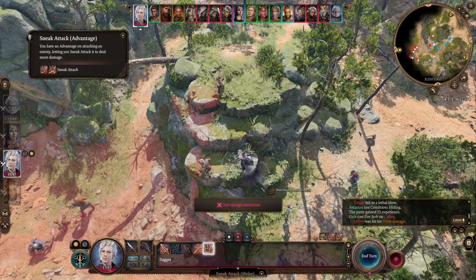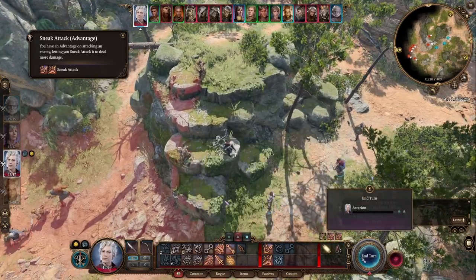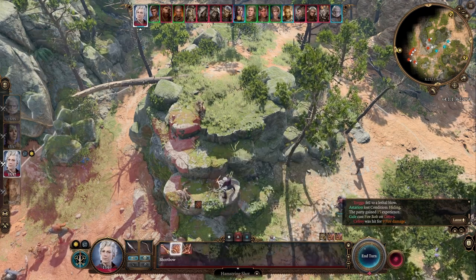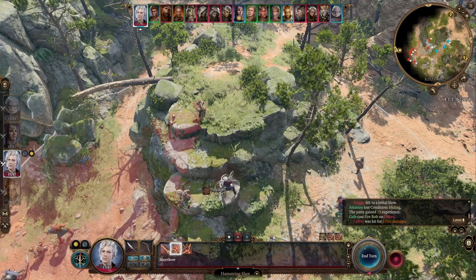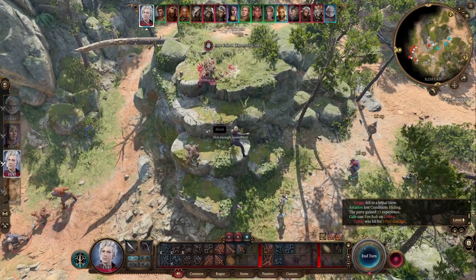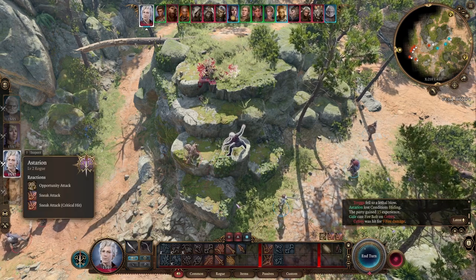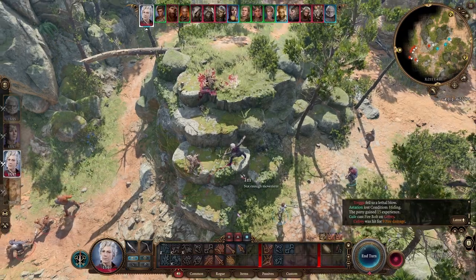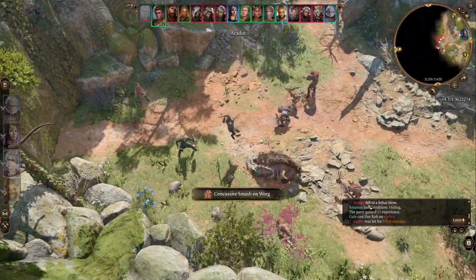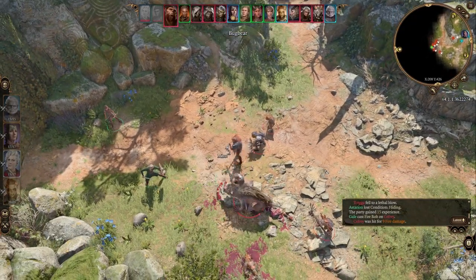Can we do a sneak attack? Nope, we're just barely not in range. That kind of bums me out. But we have advantage, so it would still be worth doing a shot. We have a better chance on this guy — if we kill them instantly I'm pretty sure we stay hidden. Lost condition hiding — so by attacking I lost hiding. We got bugbears. I love bugbears. Arms of Hadar — range attack on Astarion. Ouch, more than one attack.